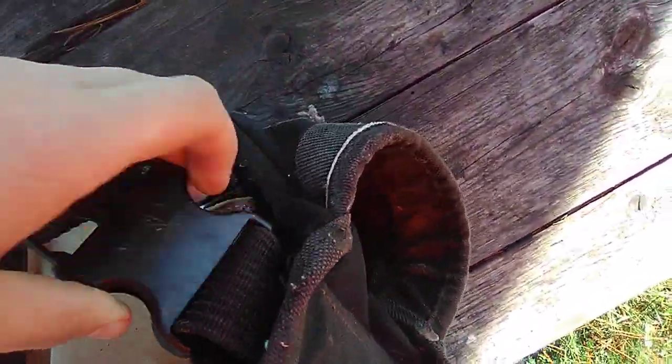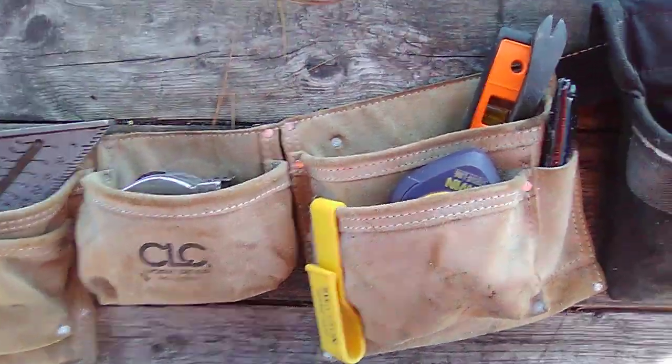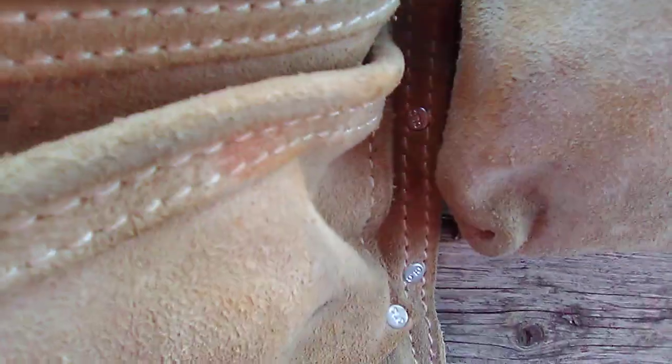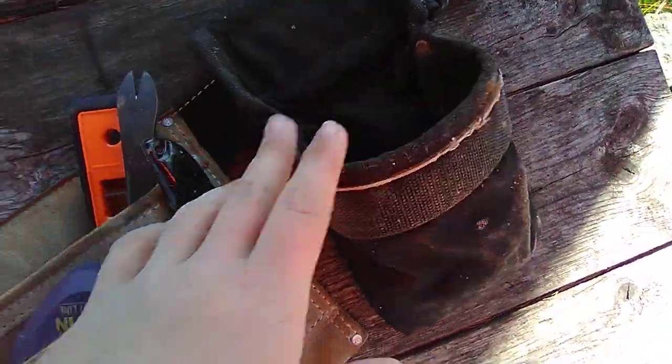The second thing I'm going to cover is my tool bag. I'll try to explain a little bit of what I have in here. We'll start with the bags first. This is the CLC Work Gear — Custom Leather Craft. It's a very good tool bag. I bought this for about 30-something dollars. This attachment did not come with it — it came with an older set of bags.